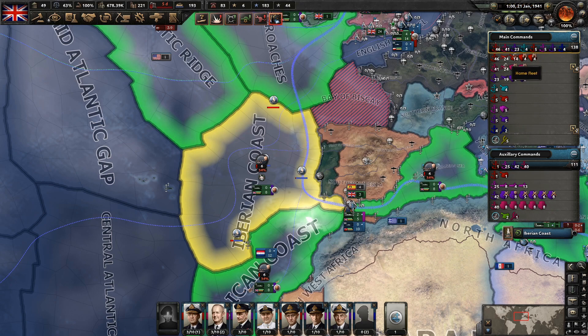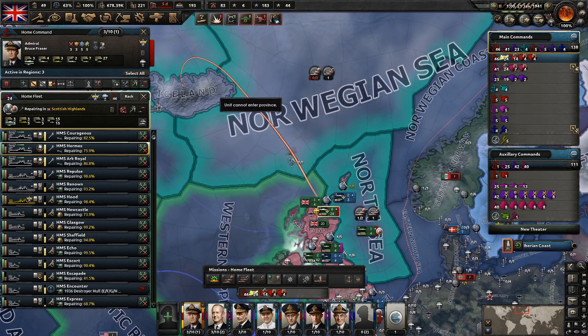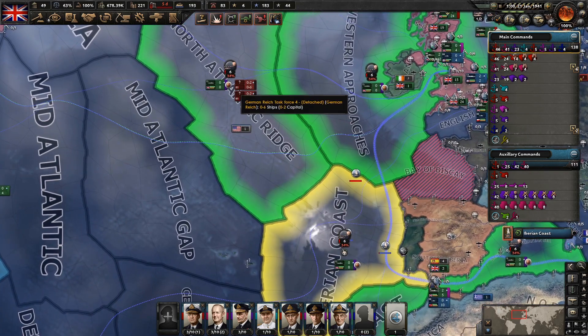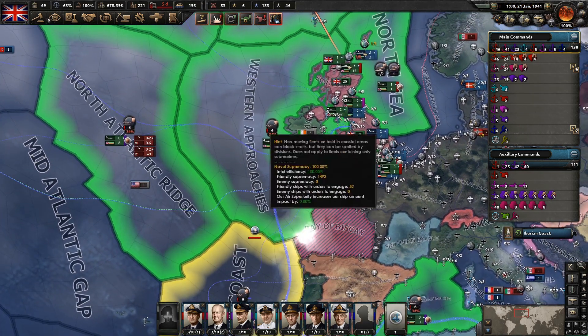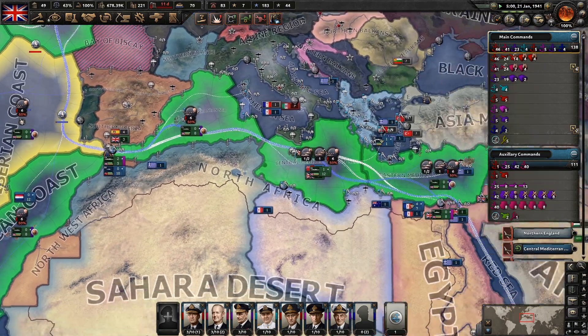Let's do something that the British actually did in real life. Let's see if we can get some of these carriers in — could use Hermes. I think the entire home fleet was out doing this. At the moment we are supporting an invasion up here, so let them support this and then we'll move them down. It seems areas like the North Atlantic Ridge, Iberian Coast, and Adriatic Sea have very low runway efficiency. We'll move the home fleet out to patrol around here and see if we can help those numbers.